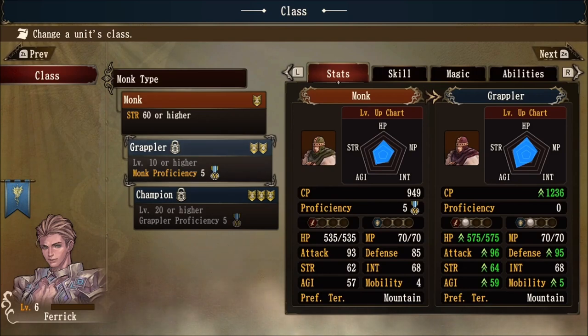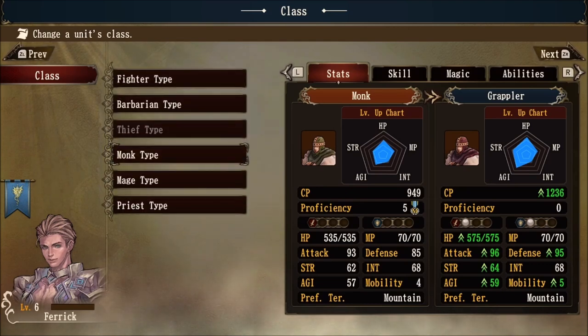Notice how it says monk proficiency five underneath the grappler class — that is what is required to change over to grappler, and you also have to be level 10 or higher. However, you can master the monk's proficiency before you reach level 10. This is where cross-classing comes in, so pay very close attention. Since he has already reached a proficiency of five in the monk class, this means that we can go to any class we want and work on a proficiency for a different type.